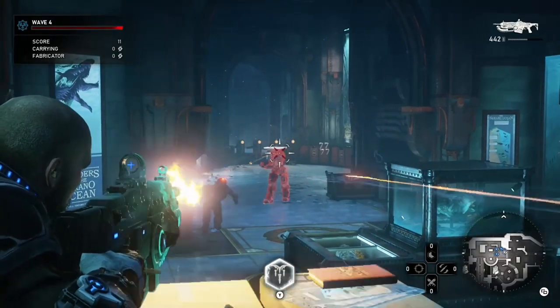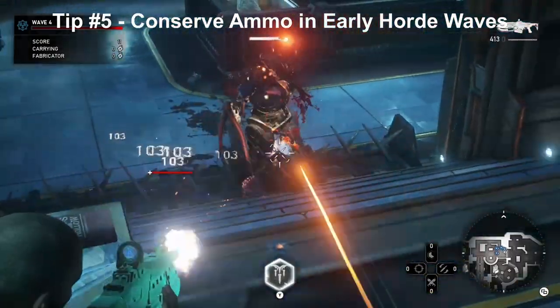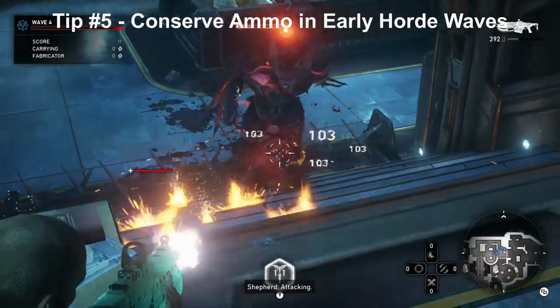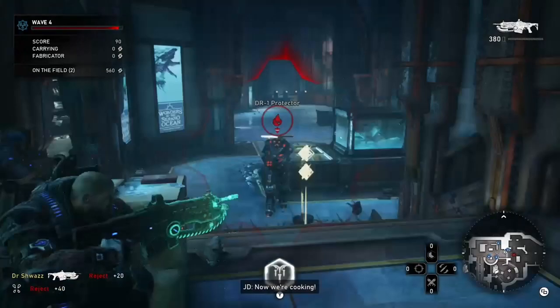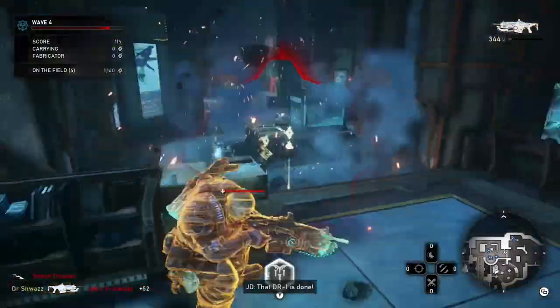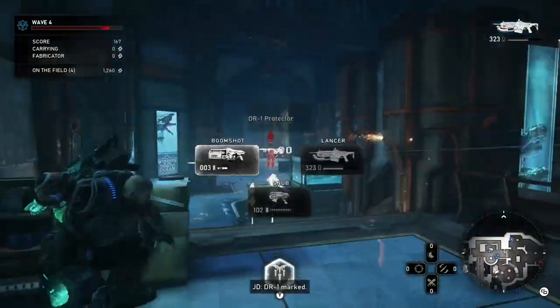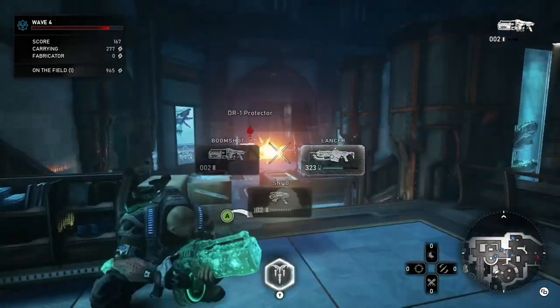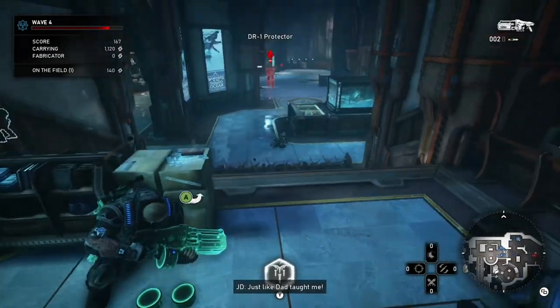Tip five: try to conserve boom shot ammo by using your active lancer bullets and chainsaw to eliminate enemies early on. This will reduce the need to kill yourself with your own boom shot or buy cinder grenades. Shoot rejects in the legs, aim for heads, try to get actives — really good to get through the first few waves until you get a locker.